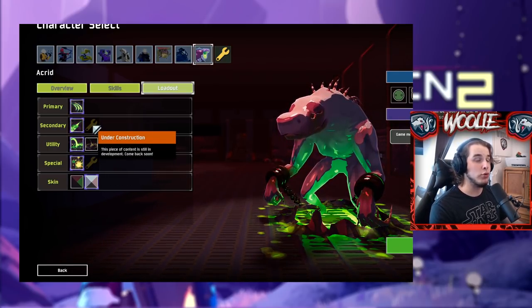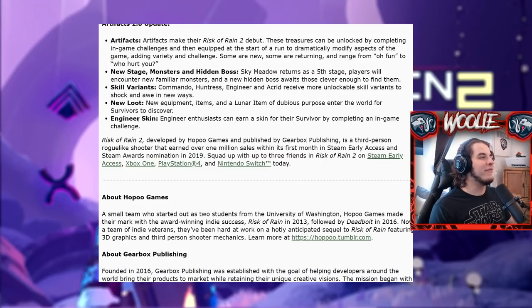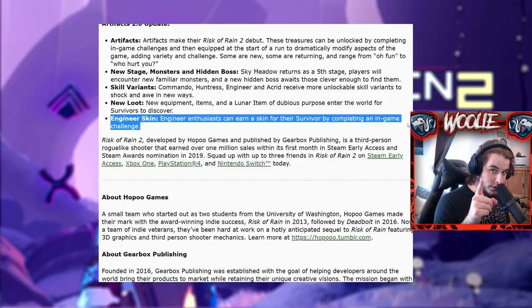Under the new loot section, we get a new lunar item of dubious purpose. I think this is going to be one of the Heresy items — we currently have Strides of Heresy and Visions of Heresy, which replace your utility and primary attack respectively. So this one will probably be a new Heresy item for either your secondary or special. And finally, Engineer mains rejoice — the Engineer skin is going to be available with the Artifacts 2.0 update. It's been a long time coming.